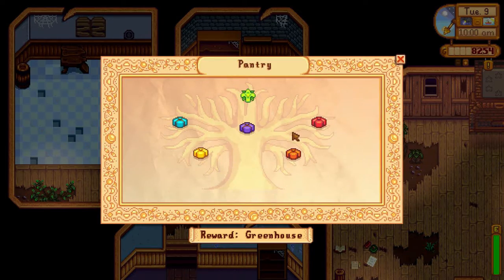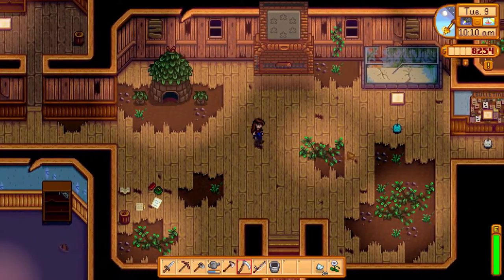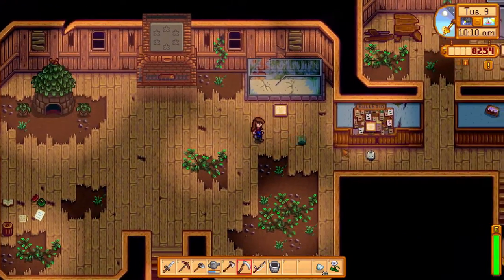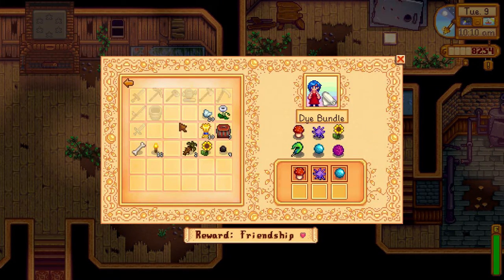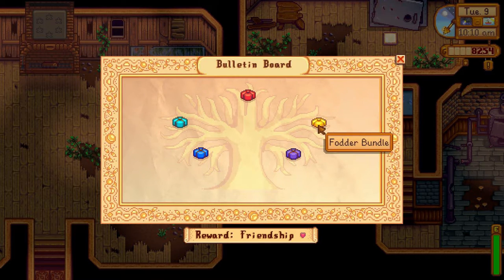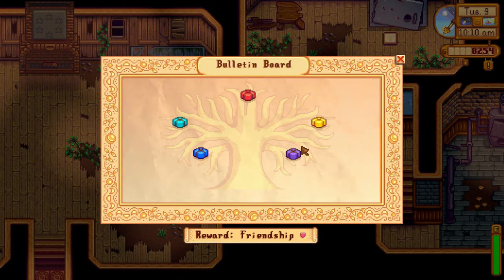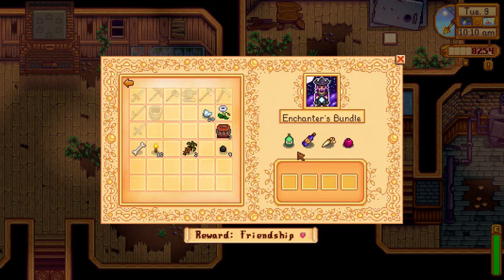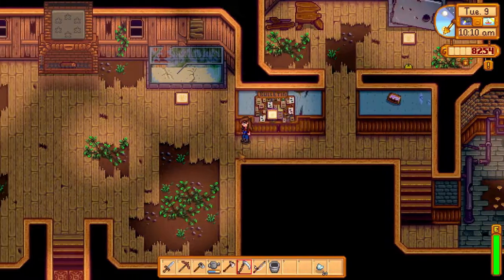I don't have anything else to put in there. I'm not sure where all the other ones go. Dye bundle — yes, that one goes in there. Fodder — it goes there. Enchanter's bundle — no. Poppy goes in there. Is that everything? That was everything. We're good.